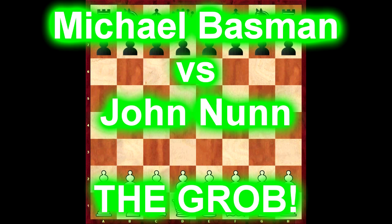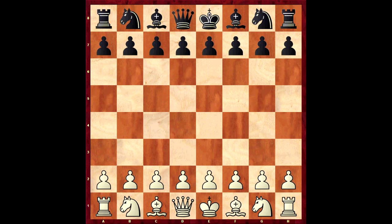Hello and welcome. Today I'm going to go through a game from 1978 against a player, Michael Basman. You may have heard of him. He's played unusual systems - he plays the Grob, the St. George defence, and he also plays the Grob with Black, which is 1.g5. So we're in for some unusual games. I'll probably go through a few of them in a couple of videos.